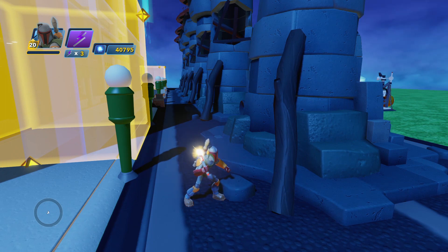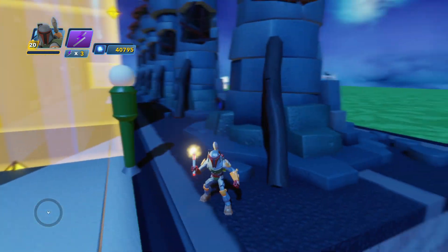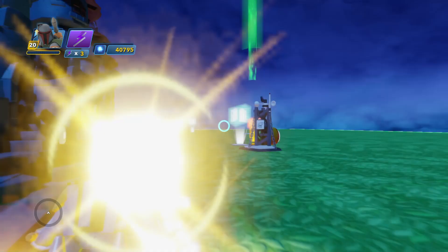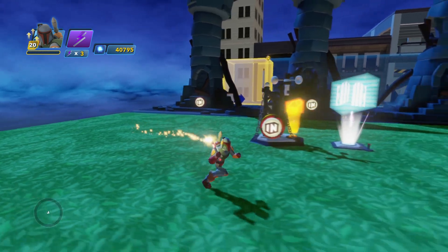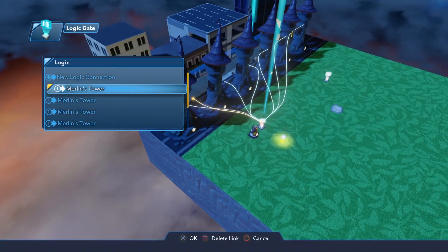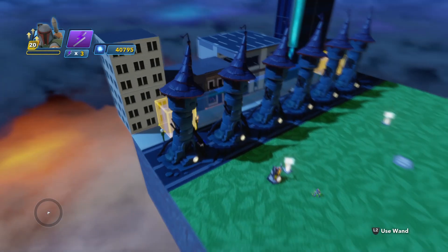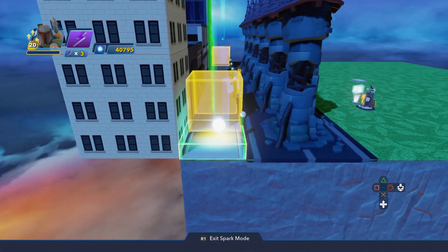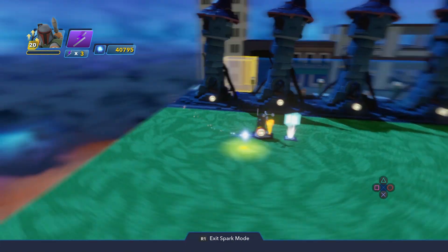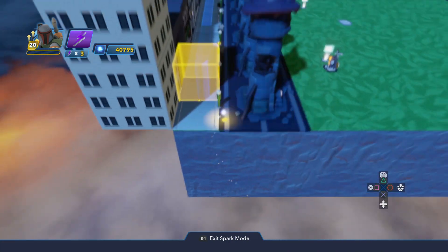Unfortunately, you can't put a tower on a path tool, which is why I've had to use multiple Merlin's Towers in order to pull off the effect. I simply connected all the Merlin's Towers to this logic gate over here. I went through and set each output to activate the tower, and then I connected this trigger area over here — so that when a player enters the trigger area, it sets off this logic gate, which turns all the rain on. It also activates the camera.